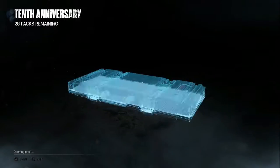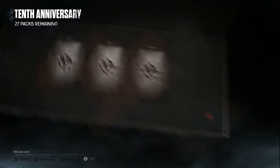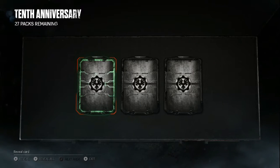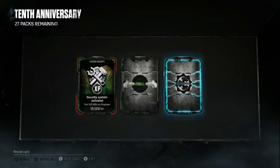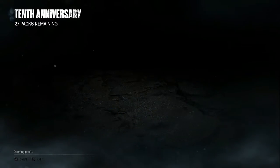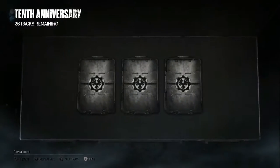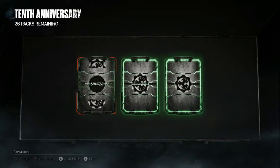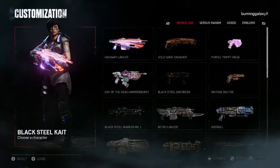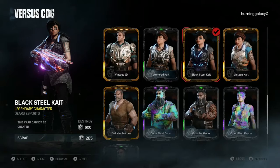This gear pack will be available for about a week I believe, and then you won't be able to get these skins and characters anymore — so that's why I bought loads of them on the first day. Another Longshot, nice. Oh, that's the Enforcer, nice. I believe we've got everything right now, so let's go apply these to our characters.